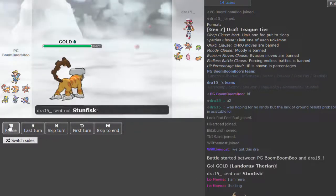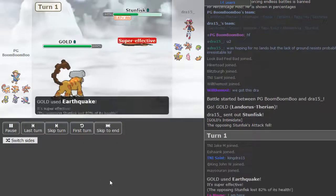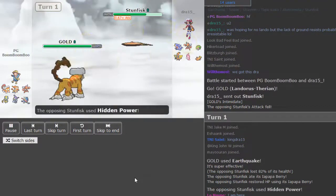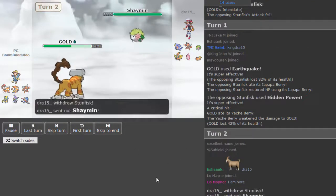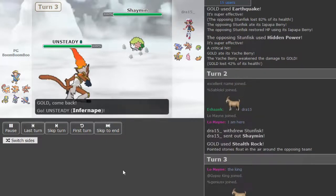Bill just started to lead with his Landorus-T. Lando-T seemed like a good lead for him, just kind of covered everything. And Stunfisk — I'm not really sure why Draw led Stunfisk; it looks like it could lead to a lot, but I'm sure he had his reasoning. Bill just clicks Earthquake right off the bat as Draw reveals the Eye Pop HP Ice. Lando does take that well, but he does get a crit, which is unfortunate, because Lando will probably want HP later on for the Scizor.